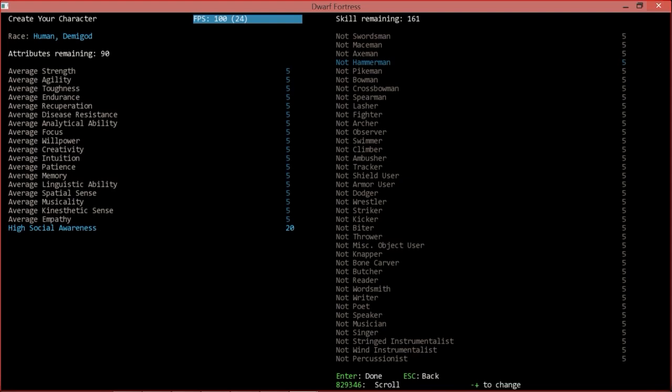You can boost social awareness through deeds in-game as well. I like to put strength pretty high, and agility because I'm not great at fighting so dodging helps. Toughness determines how well you take damage. Endurance and recuperation are what they sound like. Willpower is important — sometimes you get tired mid-fight and without high willpower your character will just stop having the will to continue.